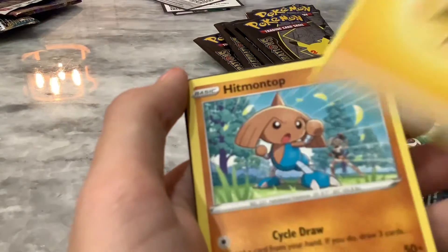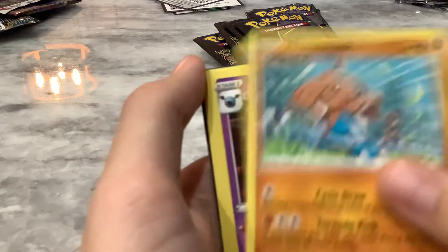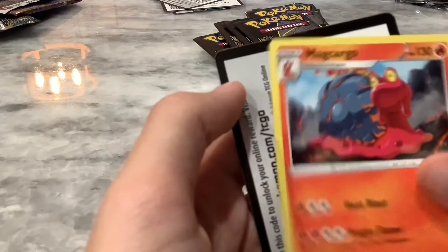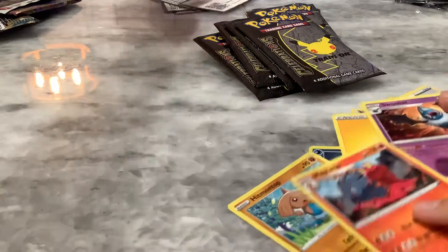Alright, we got one of these — an Electric Energy, a Hitmontop, and a Swoobat. Oh, Magcargo. Alright, now that was it for the ten cards.